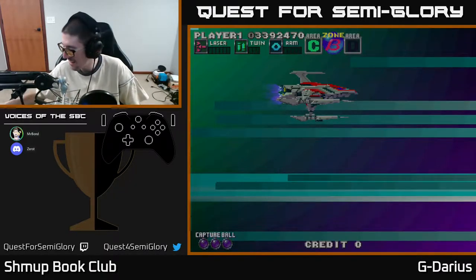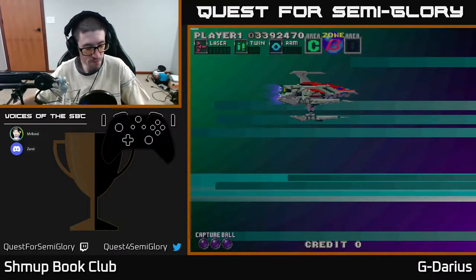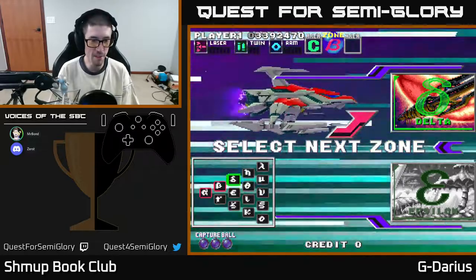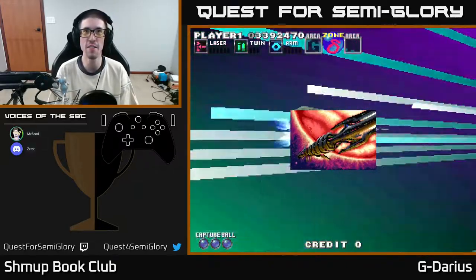That's better. I'll just ride the upper edge of the triangle here and go to Zone Delta then. Hey Drew, how you doing? This is G Darius — it was an arcade release.